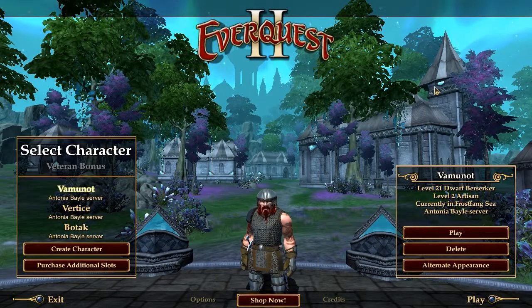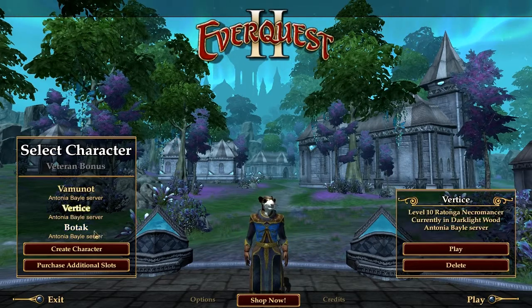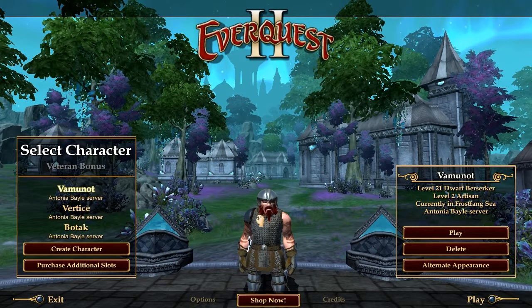Hello and welcome to another episode of Pixelated Zen Plays. Today we're checking out EverQuest 2, free-to-play version. I tried it when it first came out, but I ended up stopping playing because of a few reasons — namely the fact that this is my original free-to-play guy, and as you can see he's a dwarf. Dwarves are alright, but I couldn't play the race that I really wanted, the Rotonga. There's something about rat people — if you've watched any of my other videos, you probably know that I just love them.